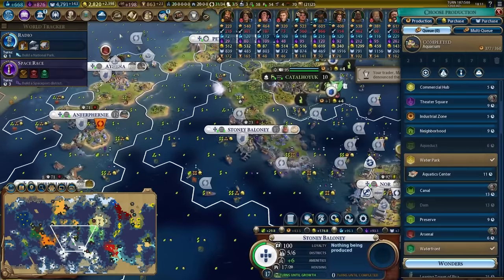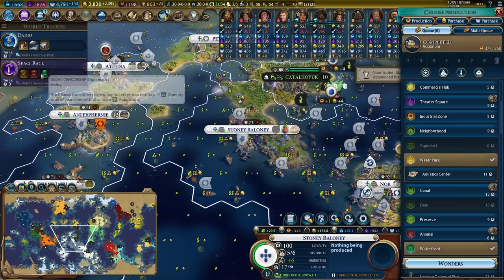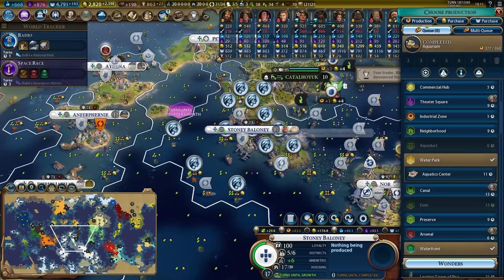Professional sports is unlocked, which is one step away from space race, which is perfect. We did have the aquarium in Stony Baloney.